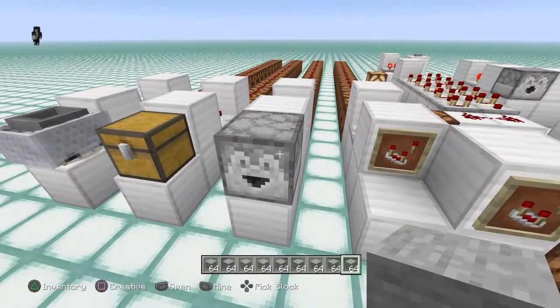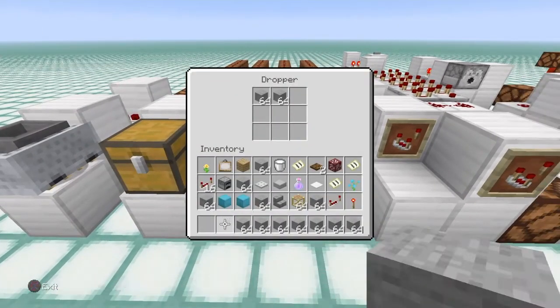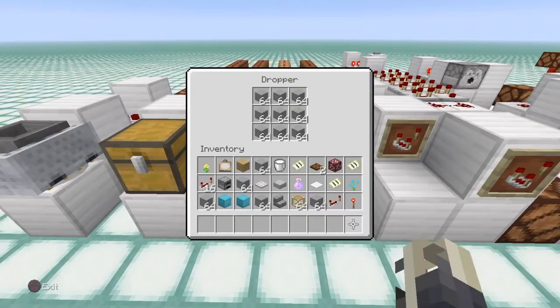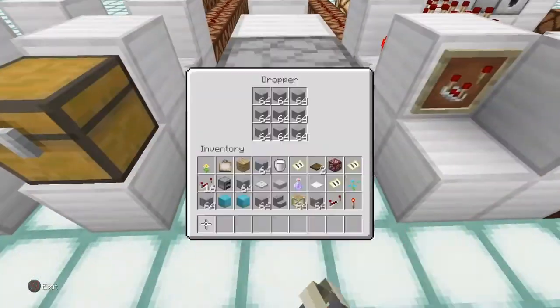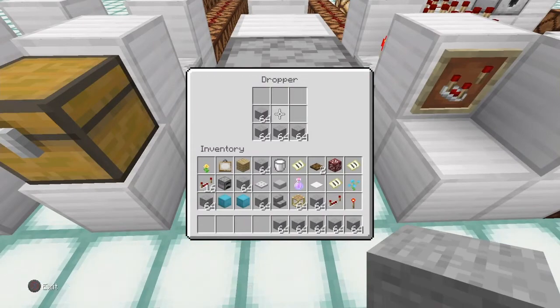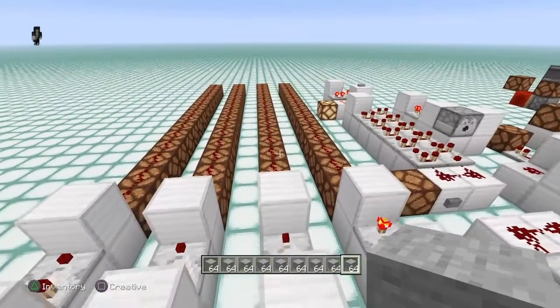Comparators can also detect items inside a dropper, dispenser, or any other type of container, and the same thing applies. The more items you put in until you reach full capacity, the signal climbs all the way up to maximum strength. It works on the same percentage rate — the more items you put in, the more signal strength you get out until it's full.